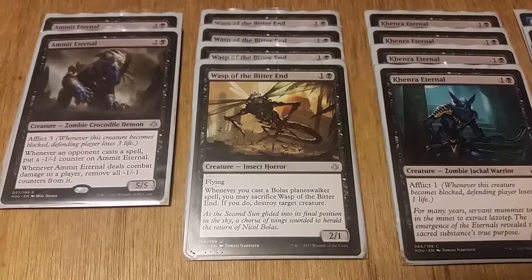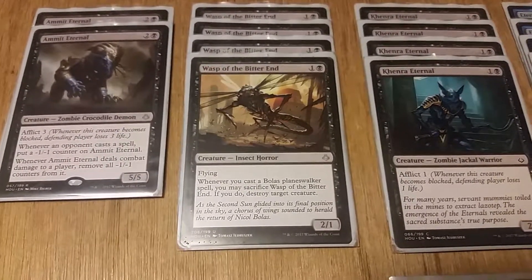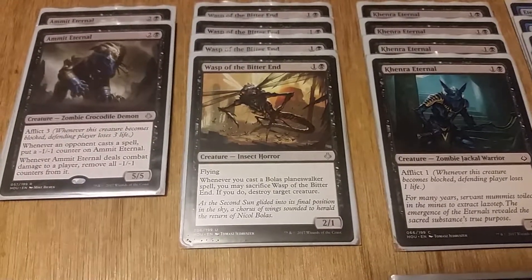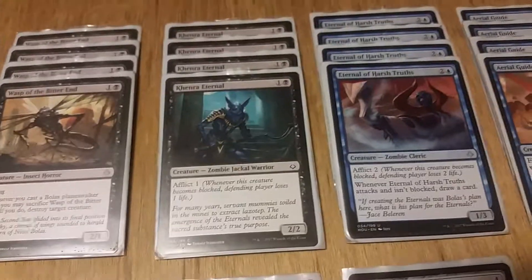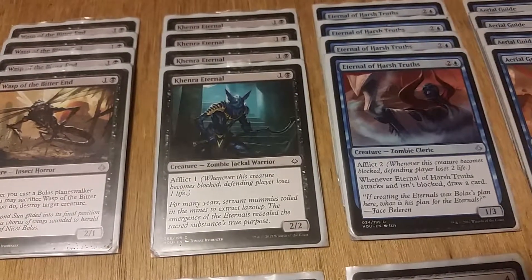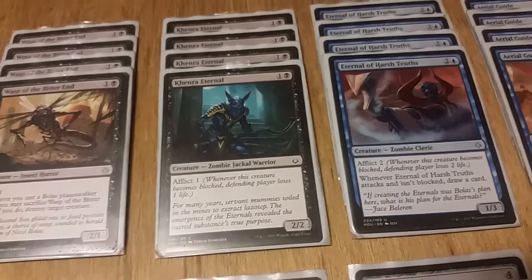Next we have Wasp of the Bitter End, which is one black, one colorless, a two/one insect with flying. Whenever you cast a Bolas Planeswalker spell, you may sacrifice Wasp of the Bitter End. Then we have Kenra Eternal — one black, one colorless, two/two zombie jackal warrior with Afflict 1.